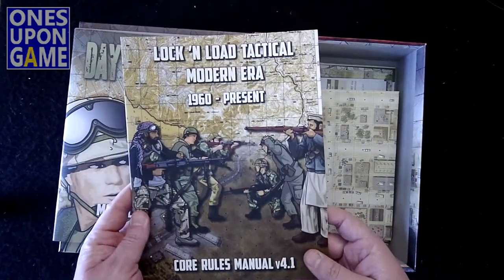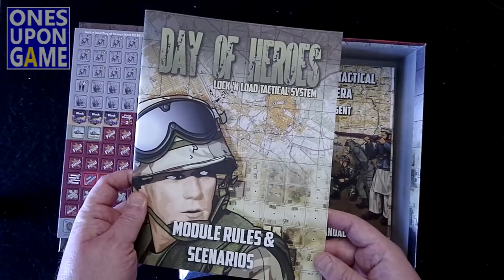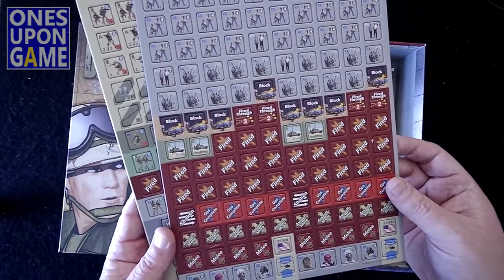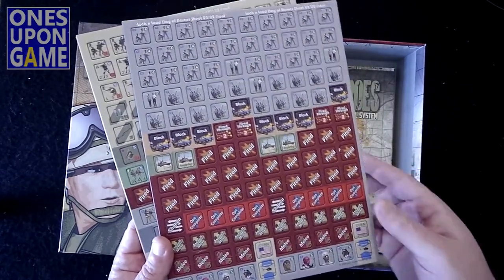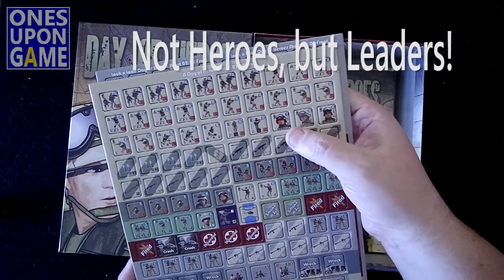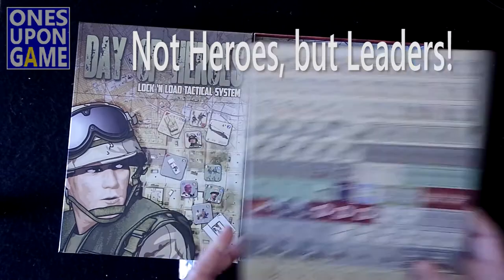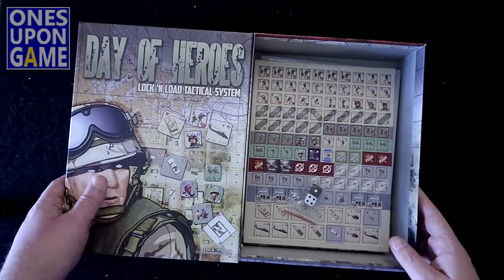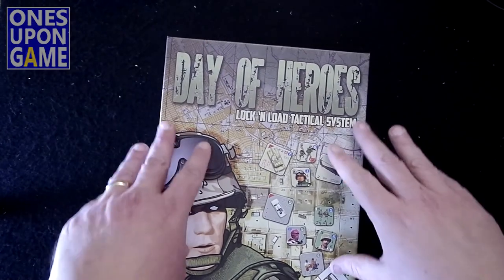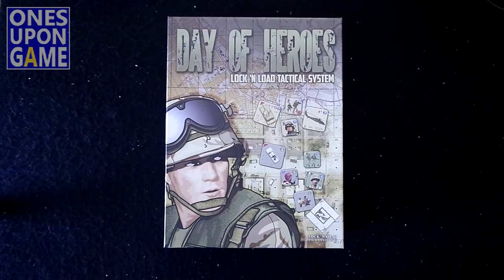So you get your modern era rule book, your rules and scenarios for the module, and your two sheets of counters. It does actually look like we do have some heroes possibly for the Somalis, as well as commanders for the American forces. Add to that two dice, and that is everything you're going to get in Day of Heroes — Lock and Load Tactical System, modern era game, from Lock and Load Publishing. Thank you so much for watching. God bless you.